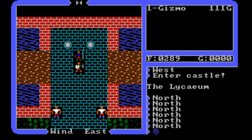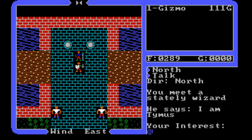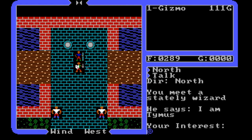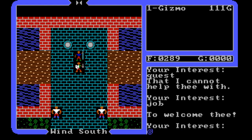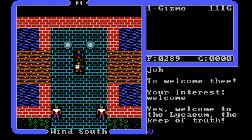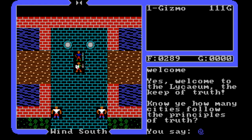I'm not going to bother with the guards. Let's talk to this wizard. I meet a stately wizard — he says 'I am Timmis.' This is the Isle of Honesty, Verity Isle. I ask about honesty, quest, job. He says 'Welcome to the Lyceum, the Keep of Truth. Know ye how many cities follow the principles of truth?' I say no. He says 'Travel and learn.'